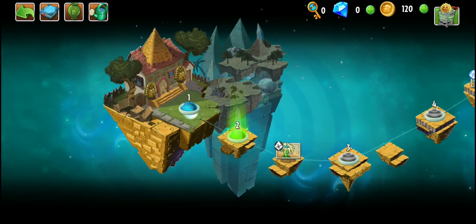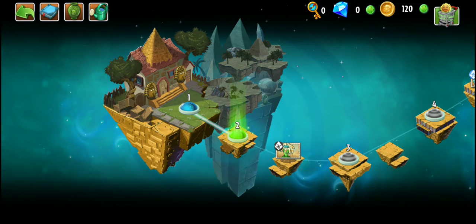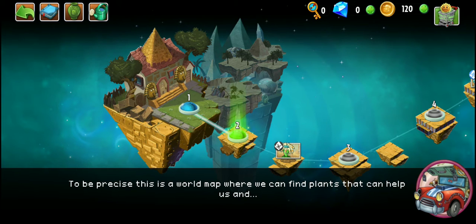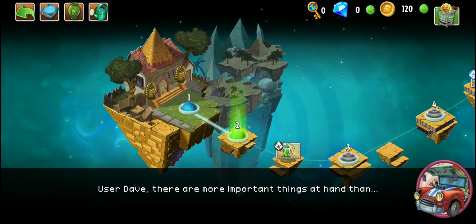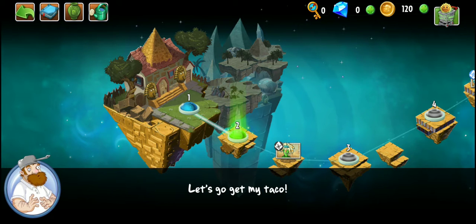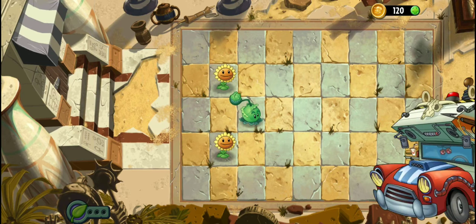Okay, we are now in Ancient Egypt. This looks like the map to my taco. To be precise, this is a world map where we can find plants that can help us and gain other things. The next level hasn't unlocked. Looks like Crazy Dave wants to get his taco, so let's go to the next level.